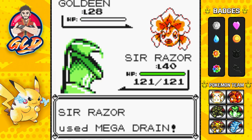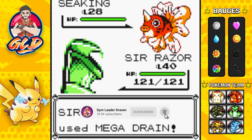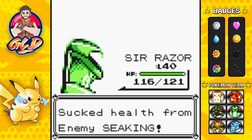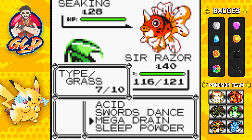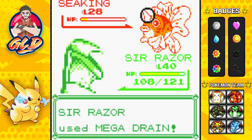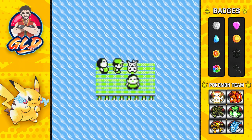Mega Drain does its thing. Goldeen doesn't like me, and we're going to continue on with Sir Razor. Eventually I'm going to be changing up the moveset for Sir Razor, because it's more of a physical than a special attacker. Here comes a peg attack — didn't know that was super effective. Actually, I did. Seeking defeated — I am feeling good, feeling great. Coming out with another Seeking. Sir Razor is the victor. That is pretty much it for the fisherman.